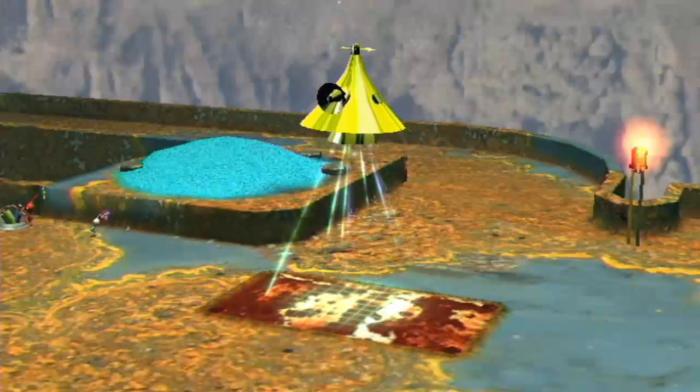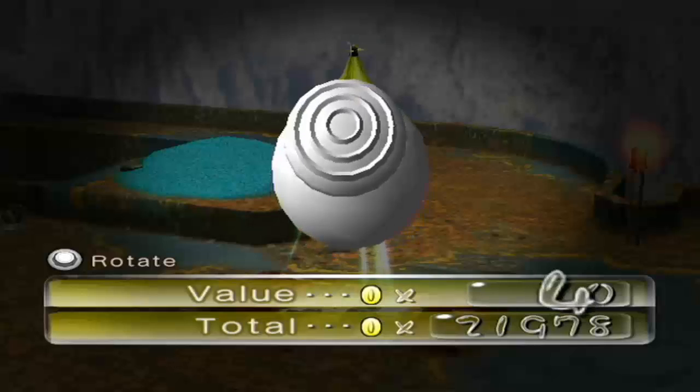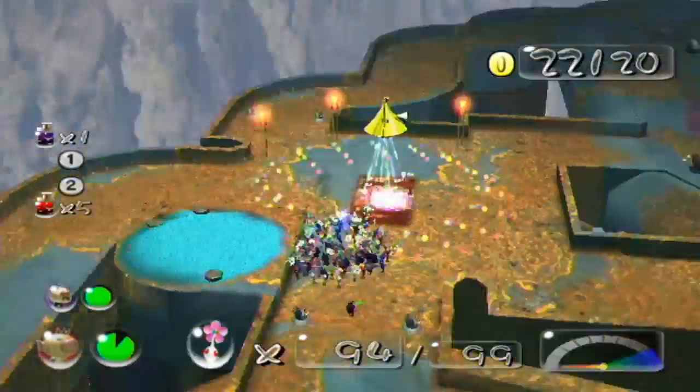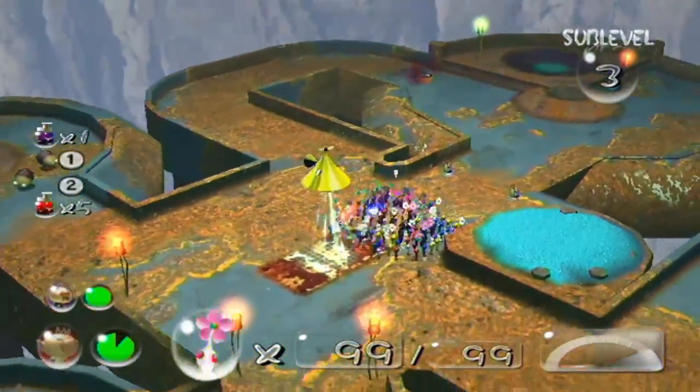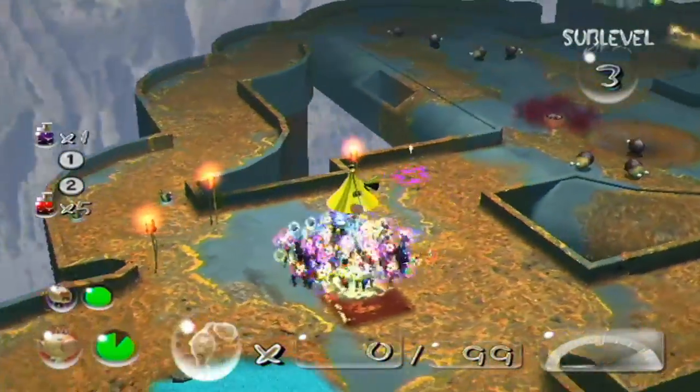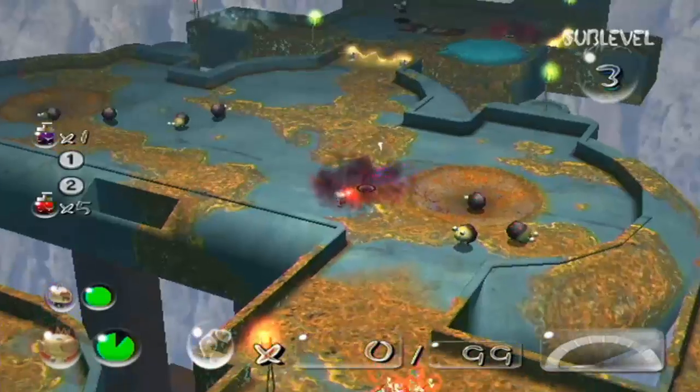You definitely want to use an Ultra Bitter Spray on that one, because it ambushes you — practically. It starts eating your Pikmin six or seven at a time, so you just want to petrify it to deal with it with no losses. And that was the only treasure I had to get, so just ignore everything else.